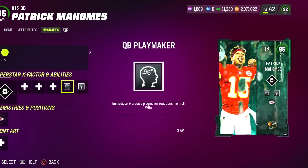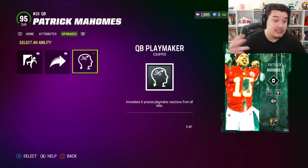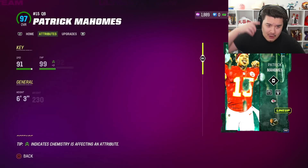Today we got the release of the Ghost of Madden cards and we got a pretty good quarterback — Ghost of Madden Patrick Mahomes. This card costs about a million coins LTD. These are his discount abilities, and I went with QB Playmaker because I think he's the first quarterback with QB Playmaker.